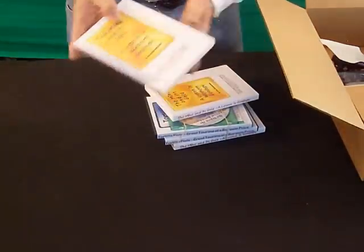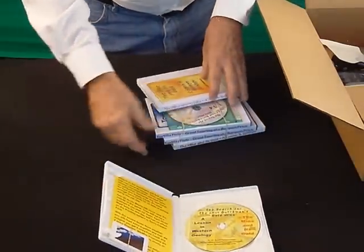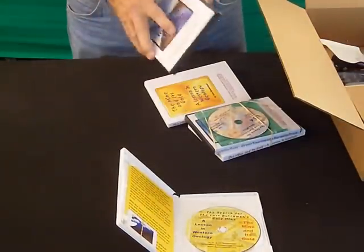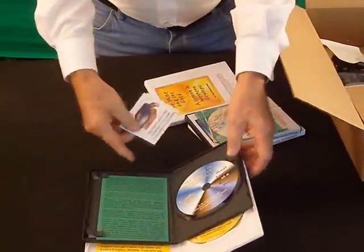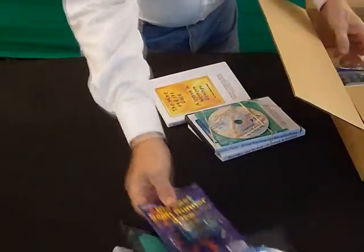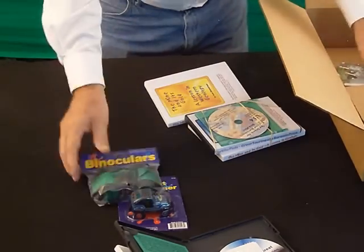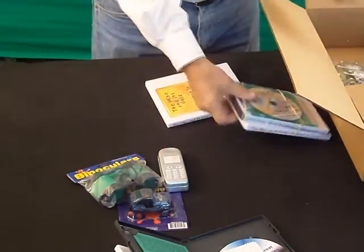What you get are CDs in a box along with cards and instructions. There are two different ones — one is about the mining of gold and one is about Tortilla Flat, and it's got turbochargers. You get toy trucks, we give you binoculars, we give you cell phones.